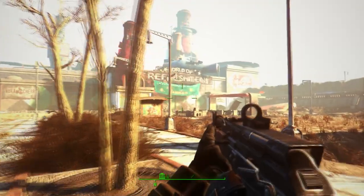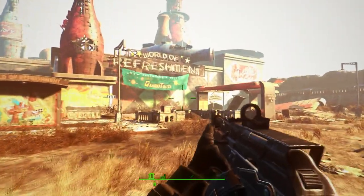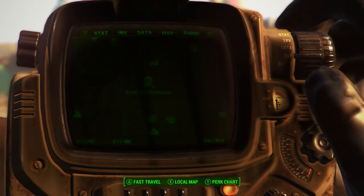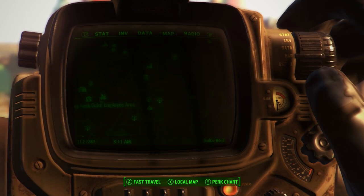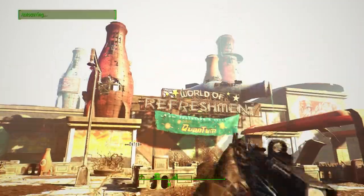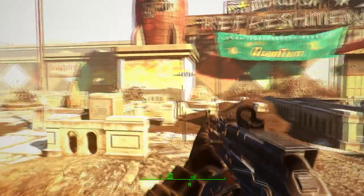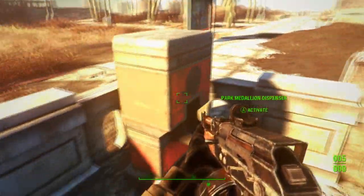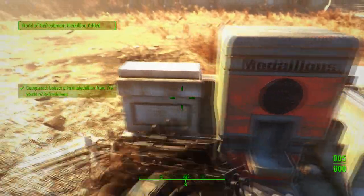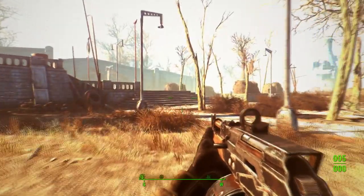Next up we have the Worlds of Refreshment medallion, and this is probably the easiest one out of the lot. Pulling up my map — there it is, just to the right of the Dry Rock Gulch area, so it's not far. Once here, locate the entrance where you see them selling Nuka Cola Quantum, and hidden right there in the waiting line is the park medallion. It is literally that simple — I actually went inside looking all over for it and it was right there all along.